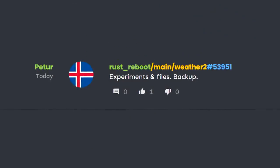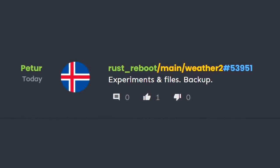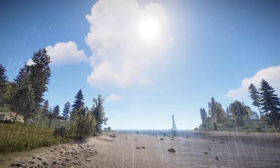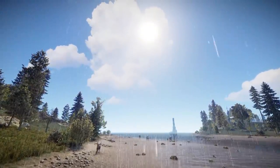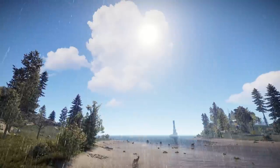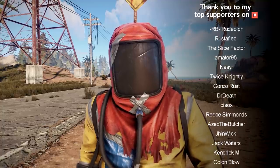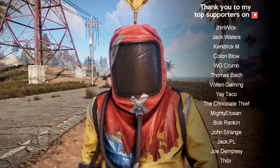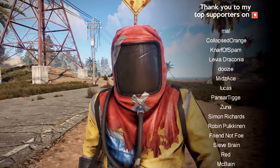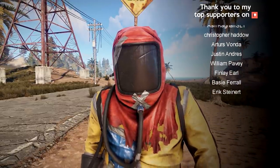Perhaps the commit of the week award has to go to this one — it looks like work has just begun on a branch called Weather 2. It's a bit early to forecast exactly what this'll include, as there's snow knowing exactly what's planned at this stage — in fact I haven't the foggiest. Why not tell me what sort of weather you'd like to see in Rust in the comments below. Leave a like and subscribe to my channel if you enjoyed today's vid. Join me on Twitch for streams and on Twitter, Facebook, Discord and my Steam group to stay up to date. Thank you to my amazing Patrons for their support — keep calm and stay Rusty. Cheerio!